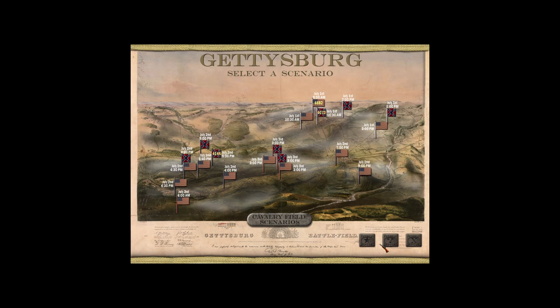This is the Battle of the Iron Brigade at Gettysburg, one of the more famous engagements at Gettysburg. Gettysburg really played a key role in solidifying the Union position and having Gettysburg turn out the way it did.